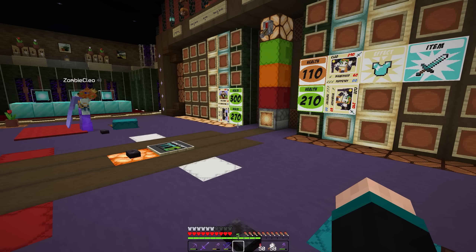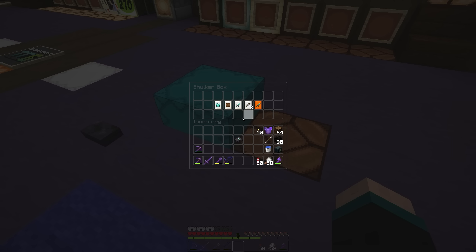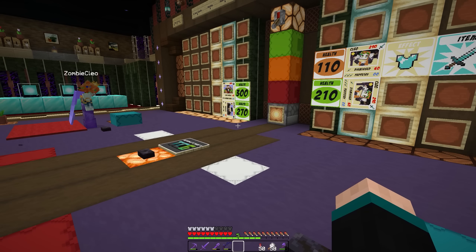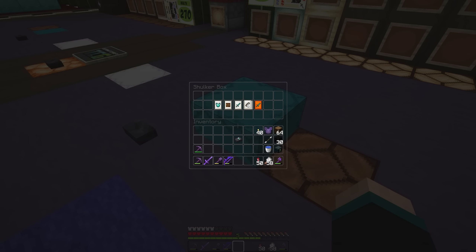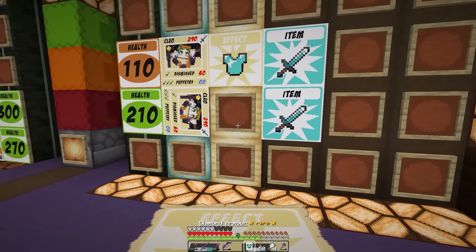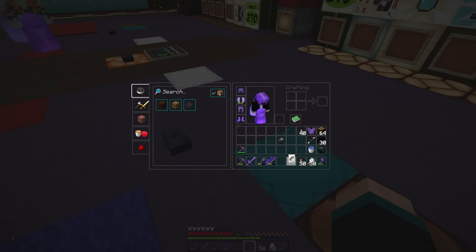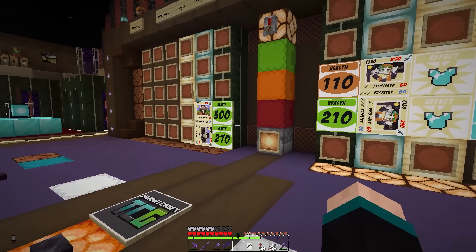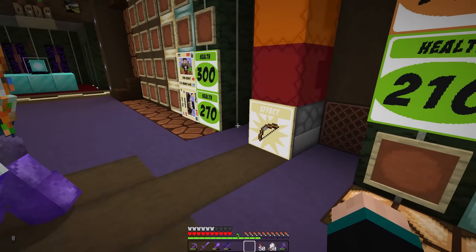Hello, kitty. I'm going to use this fishing rod — ultra rare fishing rod. And I'm going to do nothing. So, we're going to do dismissed to TFC and 40 to Hypno.